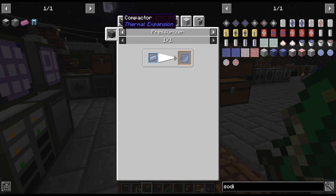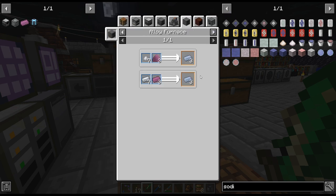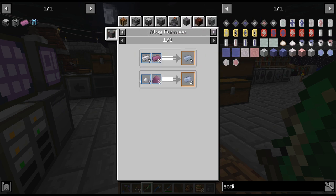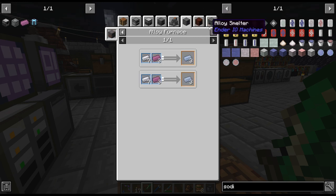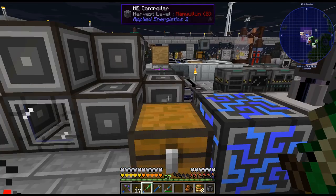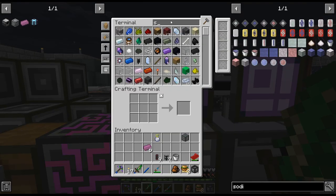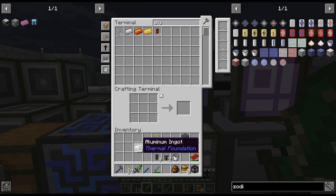We are going to use that to get titanium aluminide. We're going to do the alloy furnace — actually it's the same as the electric arc furnace, so there's really no point to craft up the electric arc furnace. That's good to know. I think that the alloy thing is the best way to do it — the ratio is three and seven, so I need quite a bit of aluminum for this.